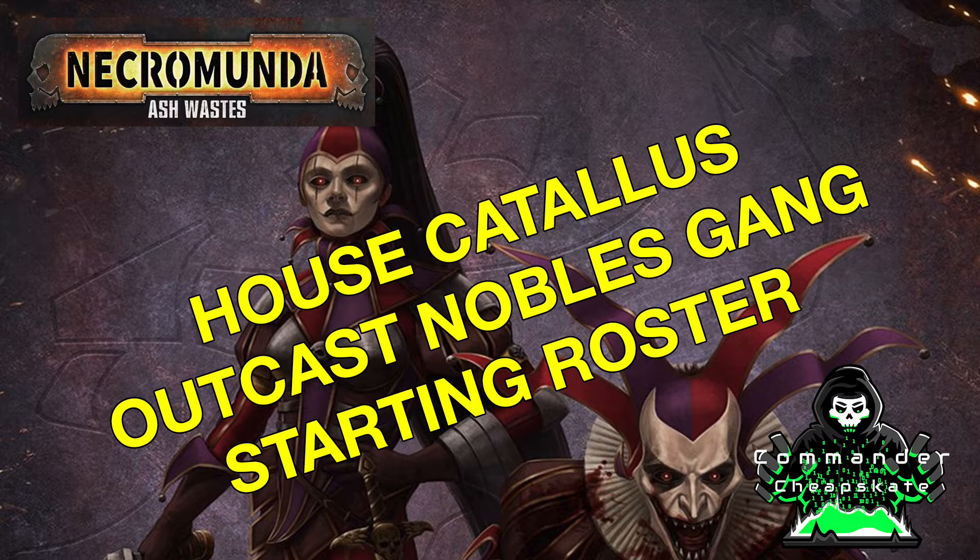On this episode, we will discuss playing a House Catalyst outcast gang in your campaigns of Necromunda Ashwaste. We will discuss the gang's strengths and weaknesses, their different fighters, their playstyle, and provide critical information you can use in your campaign. We'll also include a 1,400 point starting roster you can use in your very first campaign of the Ashwaste.